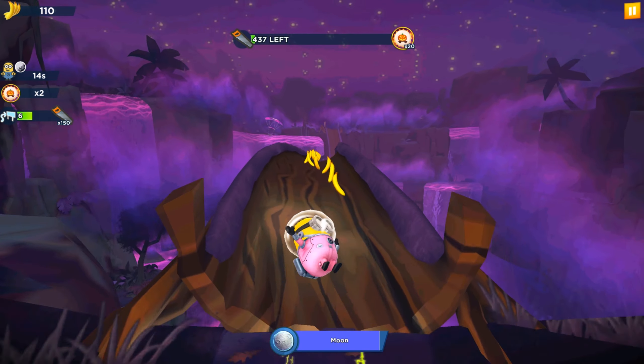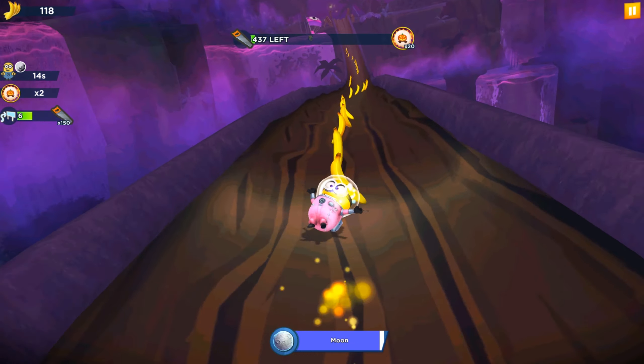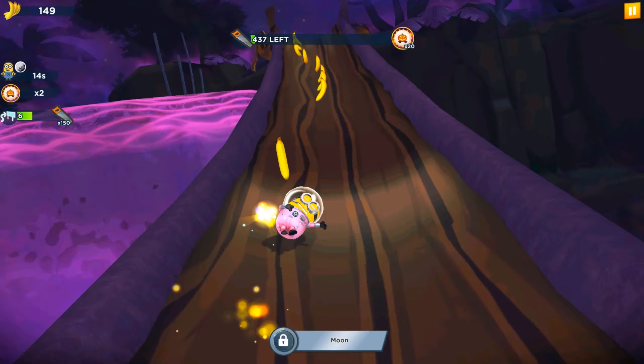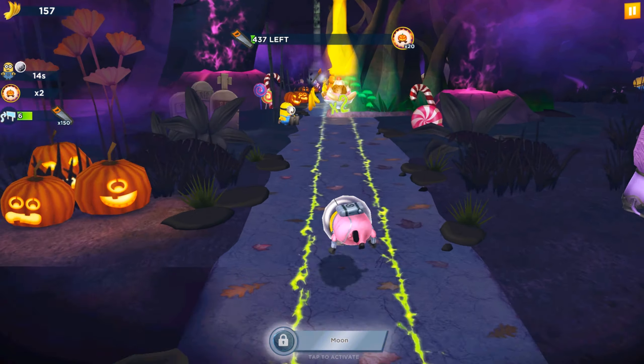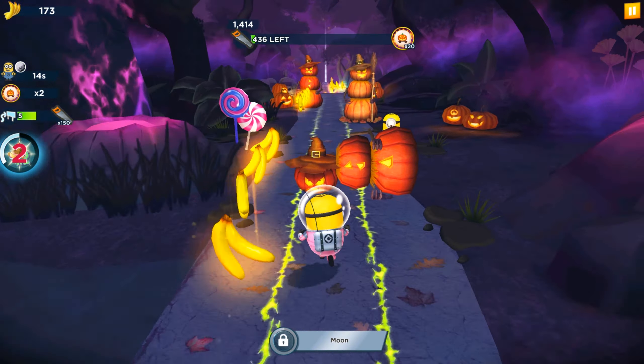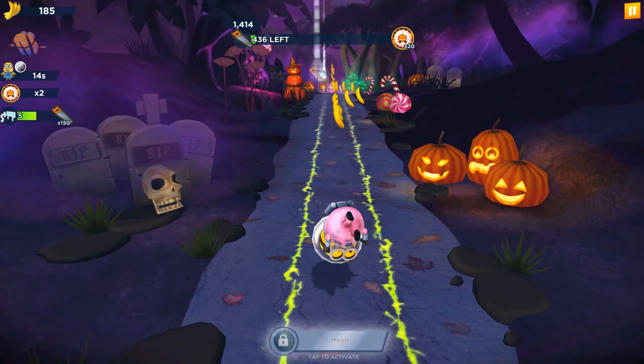On the left side we can see that our moon ability, which belongs to the astronaut minion, lasts 14 seconds. We have two more fever modes and one challenge: make six near misses to get an additional 150 souls.